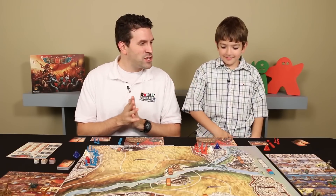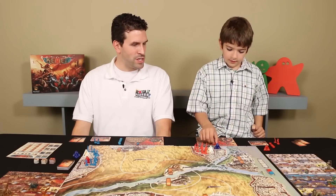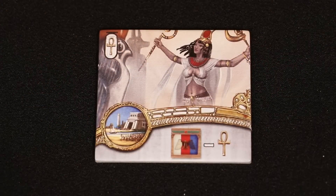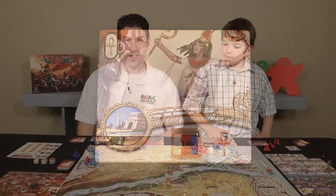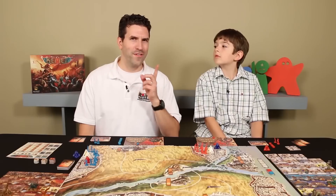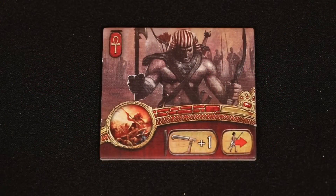Luke is going first. He goes into the day phase and starts assigning actions. For his first action, he's going to buy a white power tile, spending one prayer point to get the Priestess — every tile that he buys costs one less. Luke adds that to his collection. For my first action, I'm also going to buy a power tile — a red one. This one gives me plus one to my strength every time I attack. That seems pretty decent.